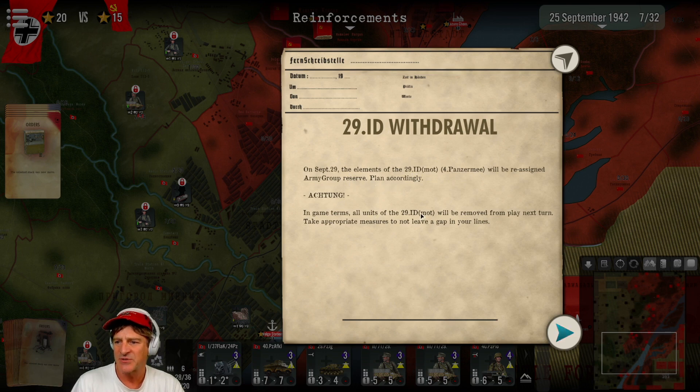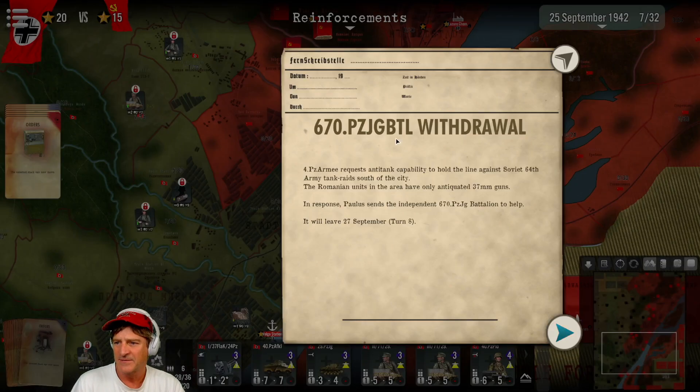All units of the 29th ID motorized will be removed from play next turn — do not leave a gap in your lines. Fourth Panzer Army requests anti-tank capability to hold the line against the Soviet 64th Army tank raids south of the city. The Romanian units in the area have only antiquated 37mm guns. In response, General Polis sends the independent 6670th Panzer Jäger Panther Battalion to help. They will leave September 27th.